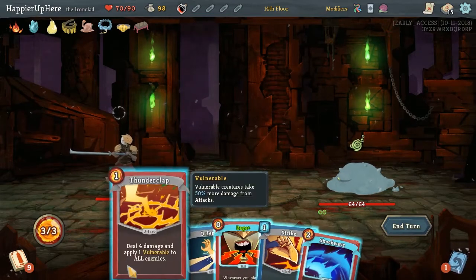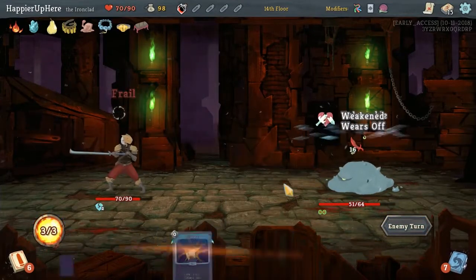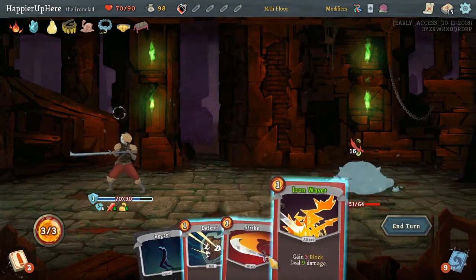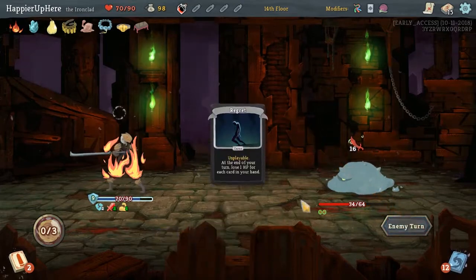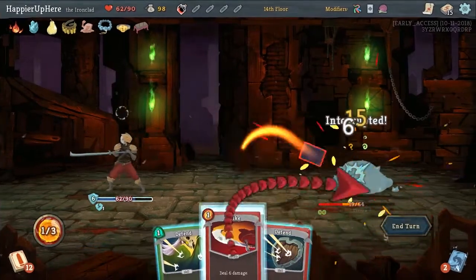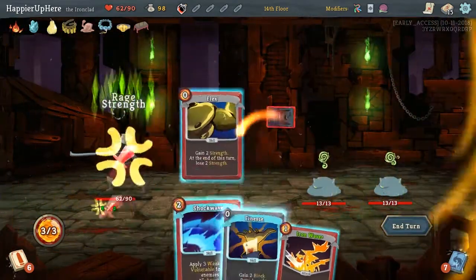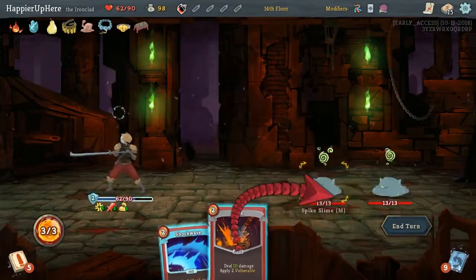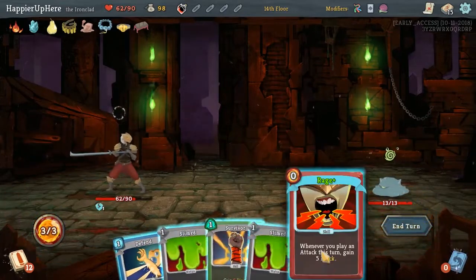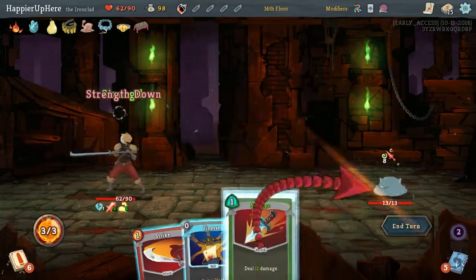Here we can Thunderclap and Strike. We'll split at 32. That's a bad hand. We can kill one of you. And just play these - we need Flex and two Strikes. Perfect.